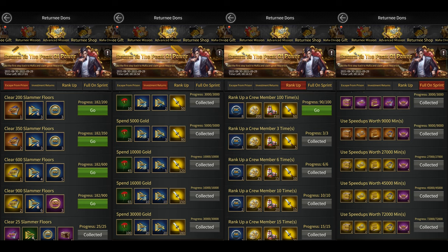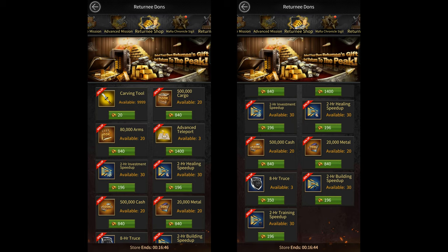One of these missions requires you to clear slammer floors — specifically 900 slammer floors to get the final reward. You can either clear them normally, or use energy cans to speed through them if you've already cleared them before. Make sure you're doing the slammer daily, otherwise you might not be able to complete this task. There's also a task that requires you to spend 30,000 gold, another that requires you to rank up your crew members 100 times, and finally one that requires you to use speed ups.